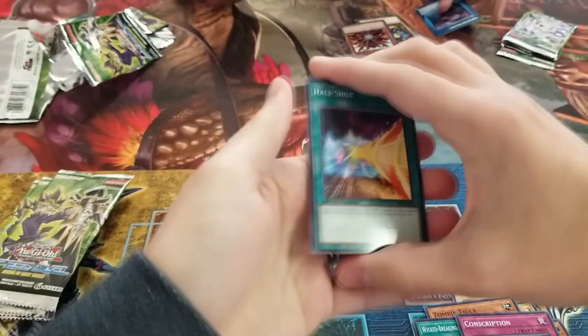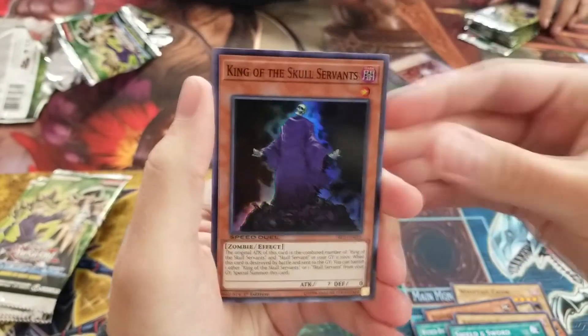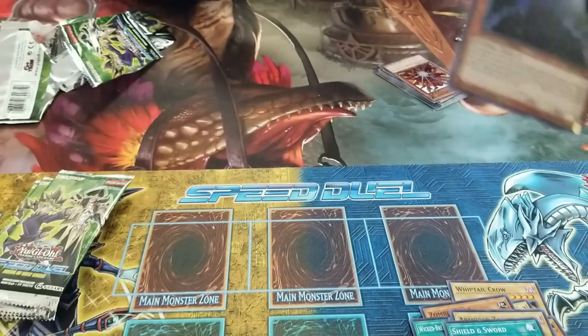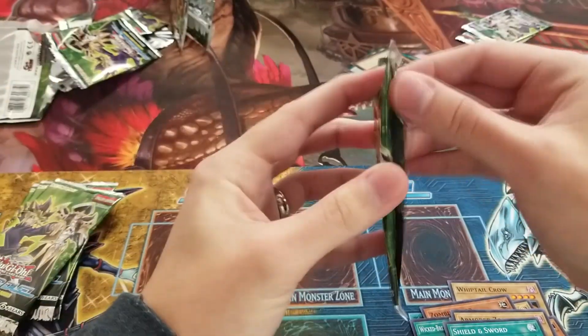Now if we get some other knights, that'd be amazing. Half-Shut — that's a good one to get. Armored Zombie, Shield and Sword, and King of the Skull Servants. If we don't get any Skull Servants, that's kind of a moot point, but I'll go ahead and stick that in a sleeve right away. Probably not the best pull to get, especially in a sealed format like this.